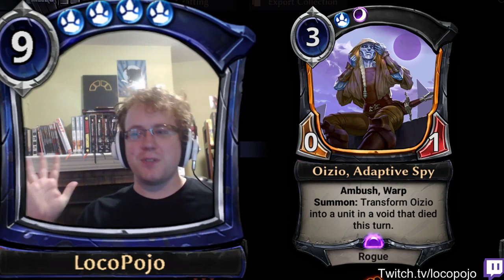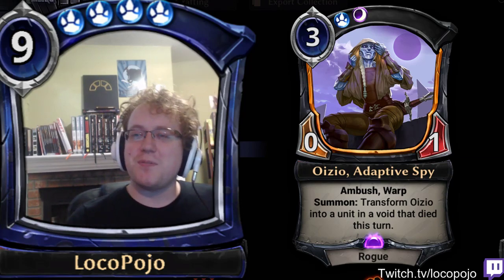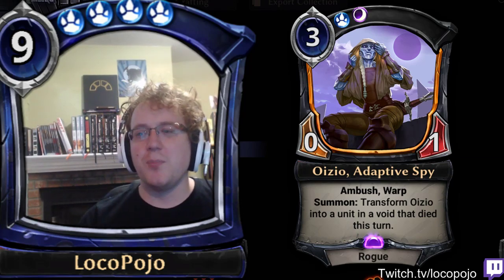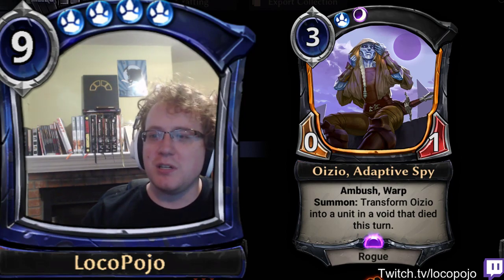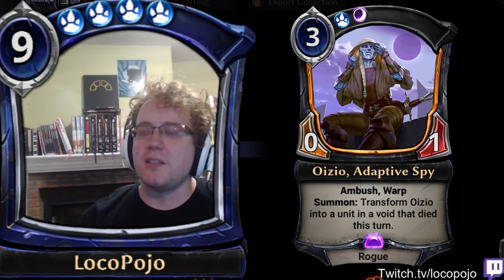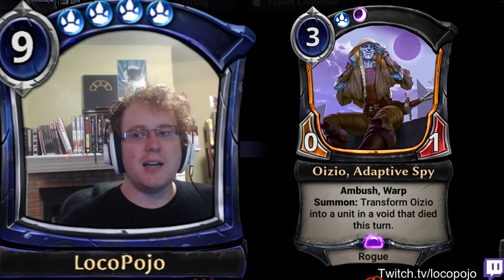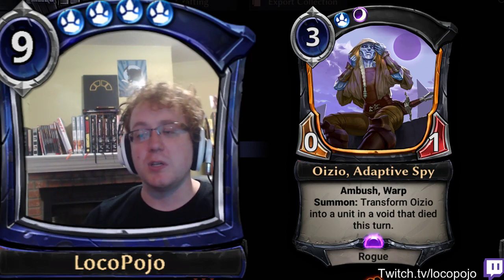Here is the Feln card. It is a three-cost blue-purple, or in other words, a straight-up Feln card. A 0-1 ambush warp, although those stats don't really matter, because Oizio has the ability of summon: transform Oizio into a unit in the void that died this turn. It does not trigger any summon effects for the unit that died.